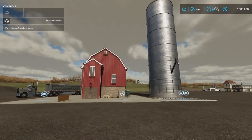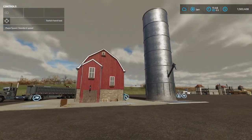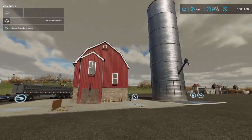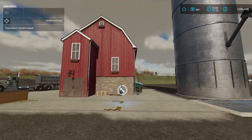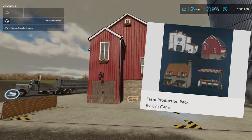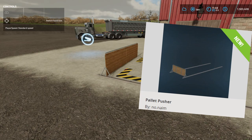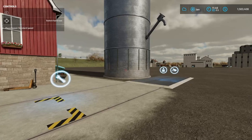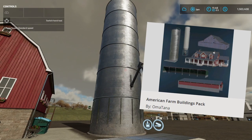How's it going everybody? Driver53 here, and today I want to show off a combo of some awesome mods for console players that I really think you guys are going to enjoy. The first one is the Farm Production Pack by Omotana. Next is the Pallet Pusher by No Name, and then last we also have this silo as part of the American Farm Buildings Pack, also by Omotana.